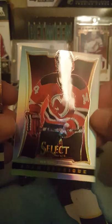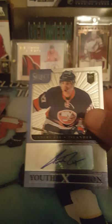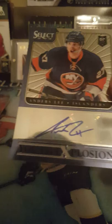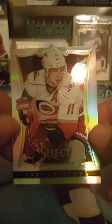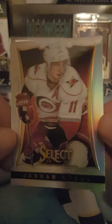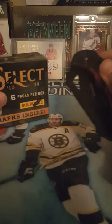We got a rookie John Muse rookie base, and then this is an Adam Henrique prism fire and ice insert, not numbered. Patrick Kane — great player, too bad it wasn't a better card. Another auto youth explosion for someone, and this was Anders Lee for the Islanders, not numbered. And then finally another prism — Jordan Stahl — which I thought was a rookie but he is not that year.